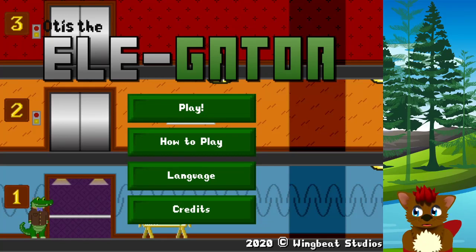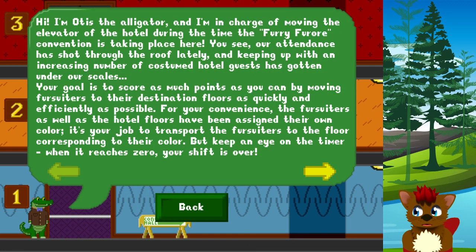Arf arf! Brownie here, and today we're covering another furry game. This one's called Alligator, and it's about a furry convention with a bunch of fursuiters. I think we're trying to organize them all into their elevators and get them to their rooms. Which, if you've never been to a convention, is a huge, huge problem. The elevator always gets so backed up, so this is a real problem right here. It was definitely a very inspired game.